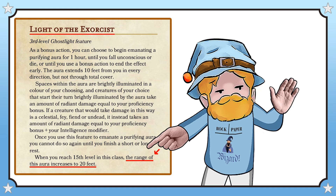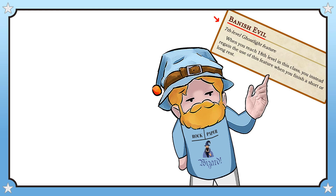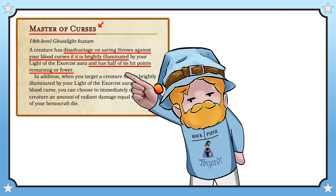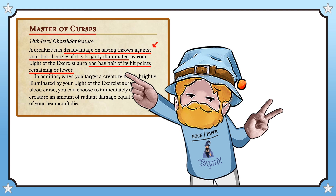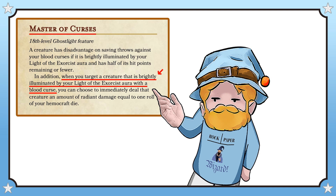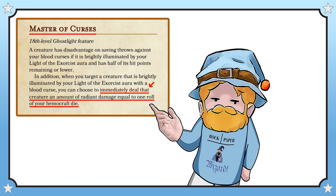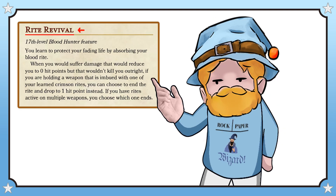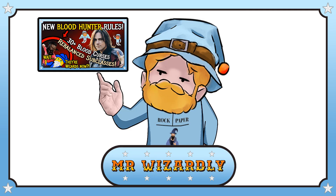At 15th level your Christmas Tree aura expands to 20 feet, and at 18th level, in addition to more frequent uses of Banish Evil, you gain the Master of Curses feature. This means that a creature has disadvantage on saving throws against your blood curses while it has half of its hit points remaining or fewer, and is brightly illuminated by your Christmas Tree. When you target a creature that is brightly illuminated with a blood curse, it takes extra radiant damage equal to one roll of your Hemocraft die. If you're wondering where Rite Revival went, it is now part of the base Bloodhunter class as a 17th level class feature, as I mentioned in my previous video.